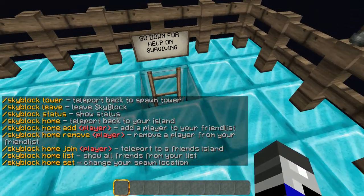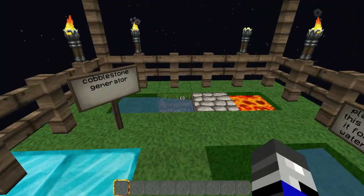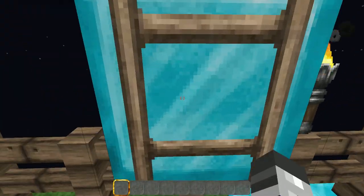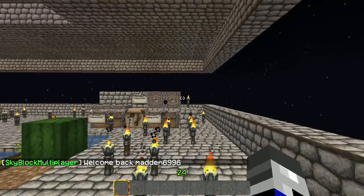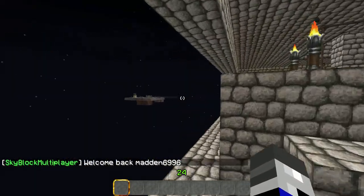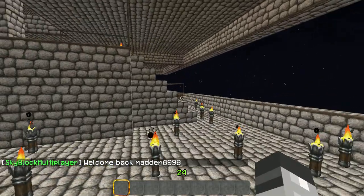Then if you turn around here, there's some help for your Skyblock. It shows you how to make a cobblestone generator and an infinite water source. Then if you go start your island — I'll go to my island — mine's pretty much finished. You have to survive. That's an island over there just getting started by one of my friends. That's pretty much it — you have to try to survive.